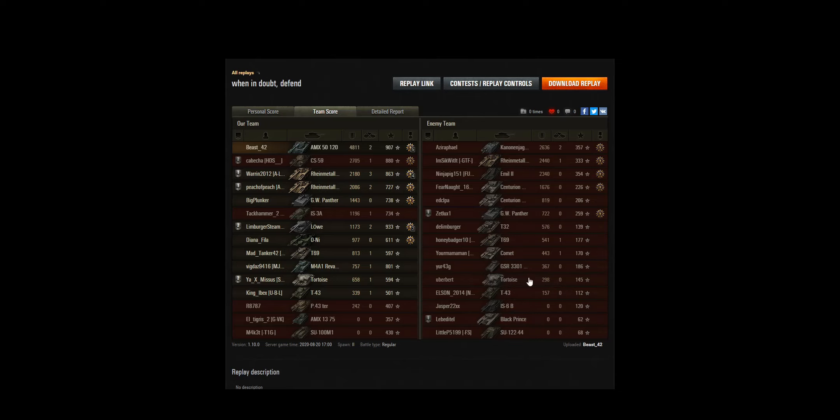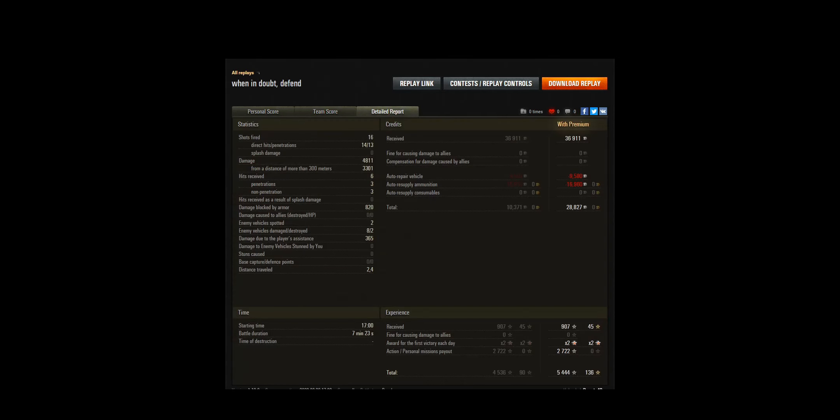The enemy Tortoise went to the middle but wasn't aggressive enough. You have to realize the limitations of a tank without a turret that's very slow — you're susceptible to flanking, so enemies won't just sit out in front of you. The Emil was very aggressive early on and found himself surrounded after we took out his allies. We fired 16 shots, 14 direct hits, and 13 penetrations — very good marksmanship.